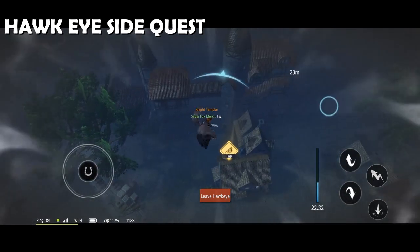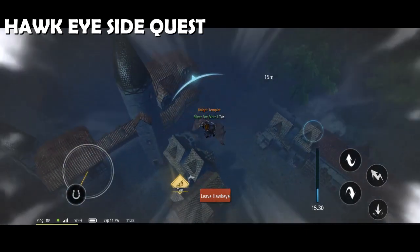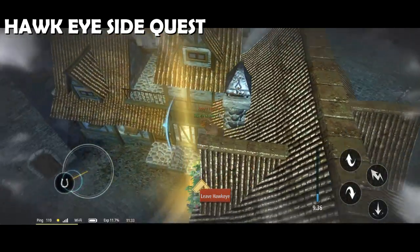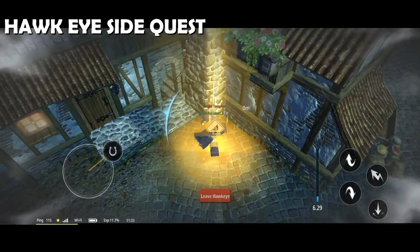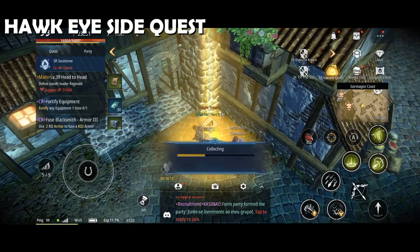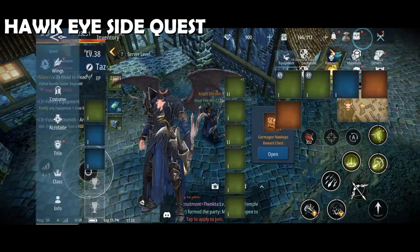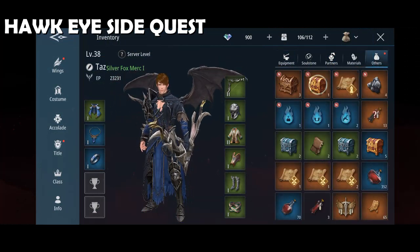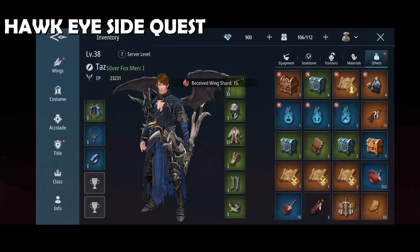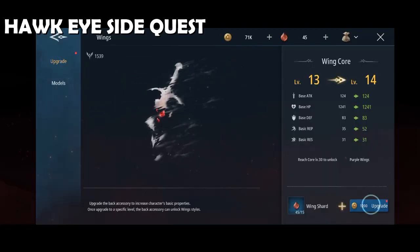You finally found your target once you see that golden light with the Hawkeye icon. Tap the icon to finish the quest. Hawkeye rewards you wing shards, so I suggest you do all 5 quests daily.